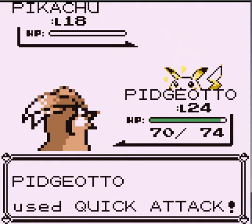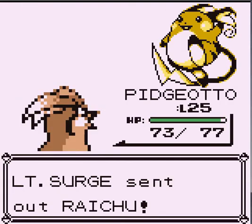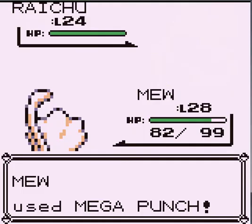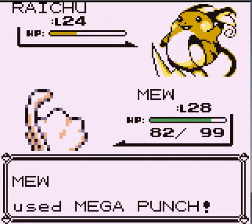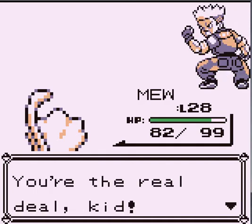Some of these trainers are stupid. When you get to the Elite Four, those trainers are smart. This is what we needed Mew for. Man, they really changed — look at Raichu's tail. Raichu looks so fat too. Please, Mega Punch. Yeah, wow, that was so easy. In Yellow he beat me like 12 times.